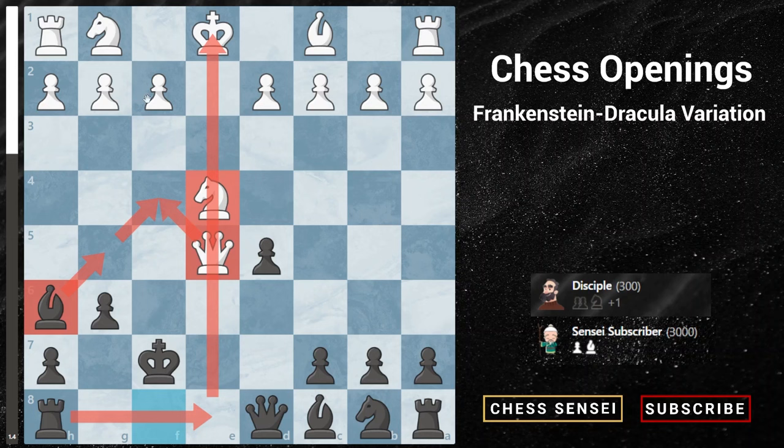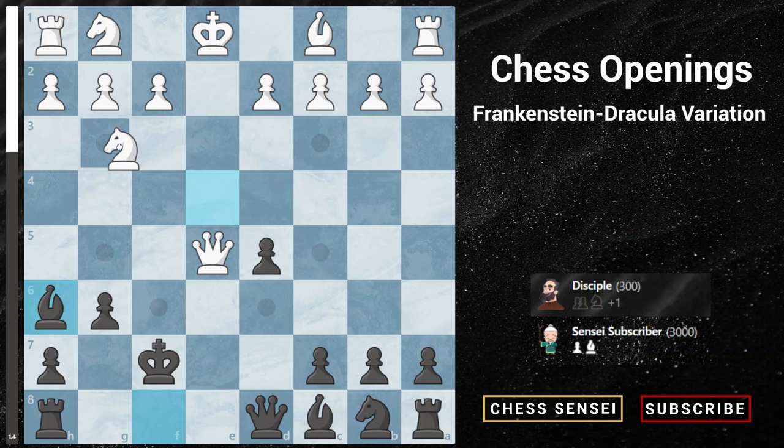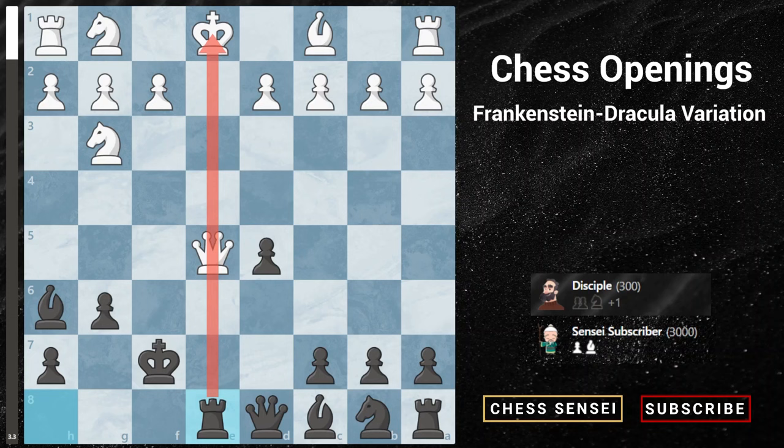For example, if white plays a normal developing move like knight to f3, we just play rook to e8 and there's no way to save the knight — the queen is under attack, and if white moves the queen, say to queen c3, we capture the knight with check and gain a piece. Similarly, if white tries to save the e4 knight with knight to g3 or knight to c3, rook to e8 comes pinning the queen to the king — an easy win for black.